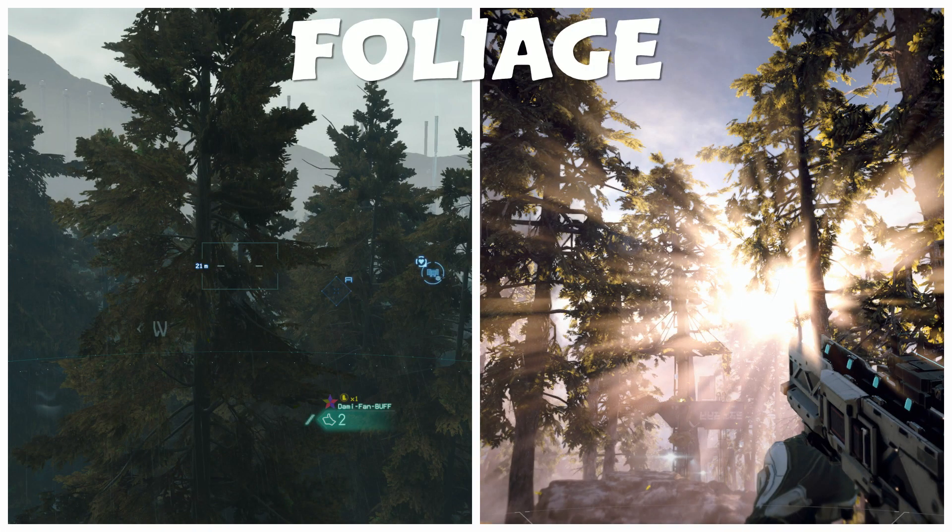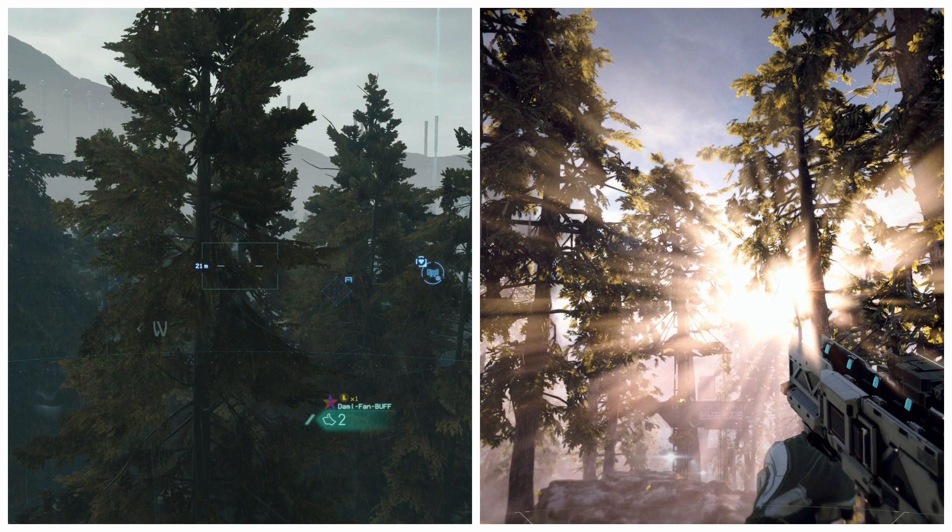Now we're going to talk about foliage, and truthfully neither Death Stranding nor Killzone does this really well. Horizon Zero Dawn had subsurface scattering on the leaves — you can see a little bit of it in the Killzone footage here. The wind system they had to move the leaves wasn't really that great in Death Stranding. But now you're starting to see how the engine is broken down. Let's take a look in real time.